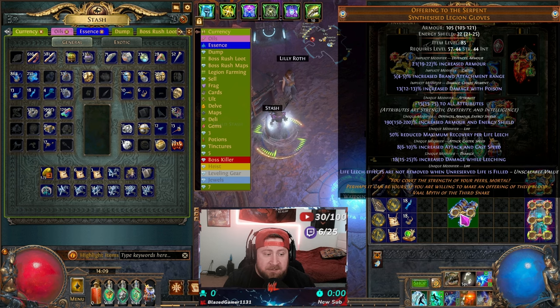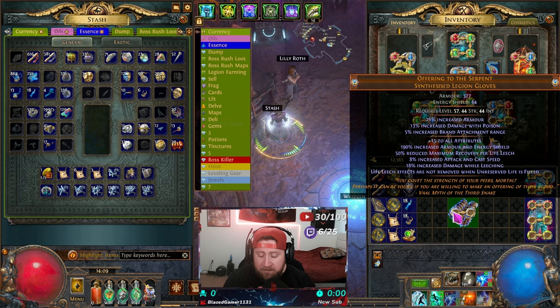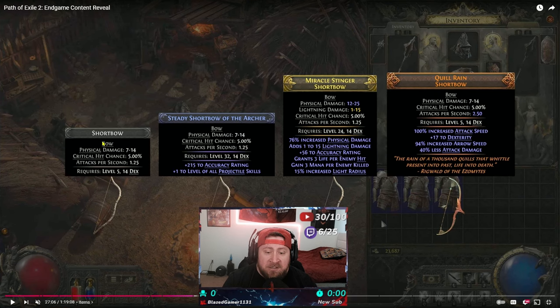For unique items, the stats are always the same — it's just the percentages of the stats that change. So if I open this, you can see that the cast speed is 8% increased attack cast speed, in the range of 6 to 10%. So I can still try to get a better rolled version, but all the modifiers — your prefixes and suffixes — are going to be exactly the same.